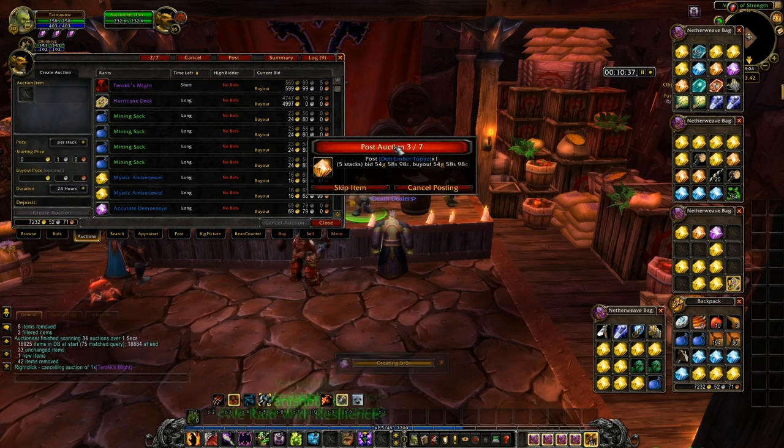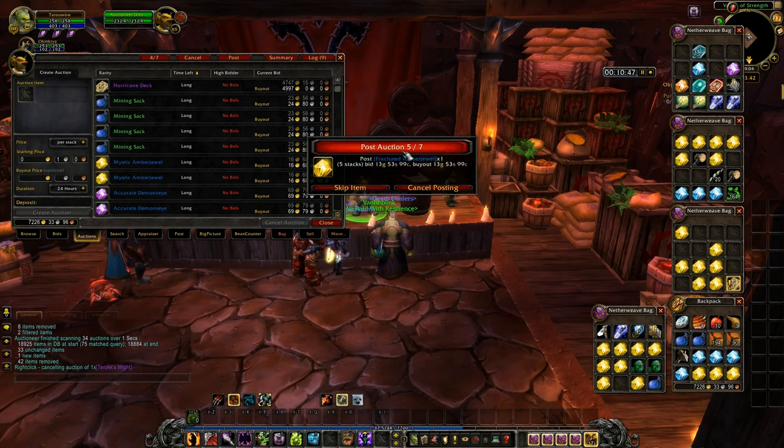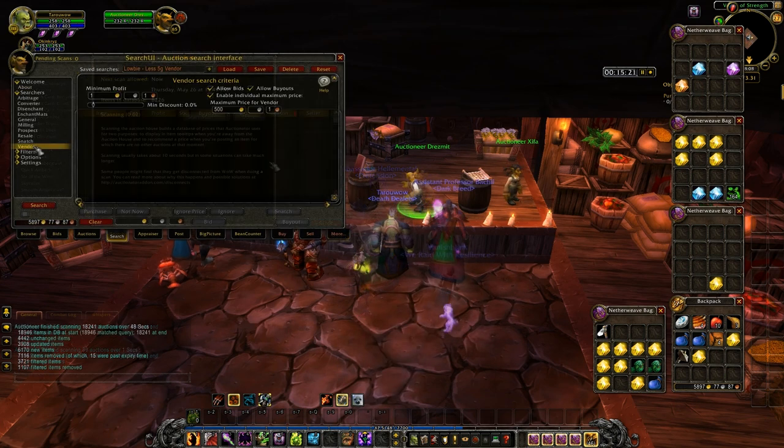I'll be using my Auction Profit Master, and again, make sure you use Trade Skill Master since it is the one that actually gets updated. Next, I'm going to do a quick scan of the auction house and then check and see if there's anything that I can vendor.